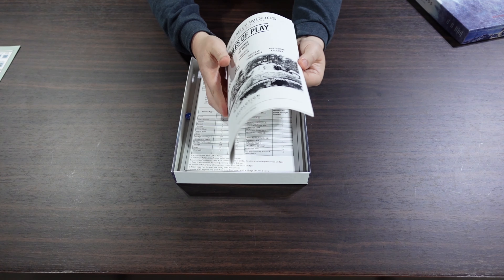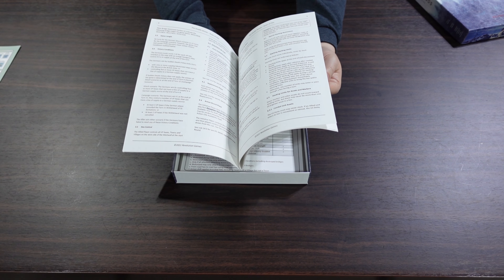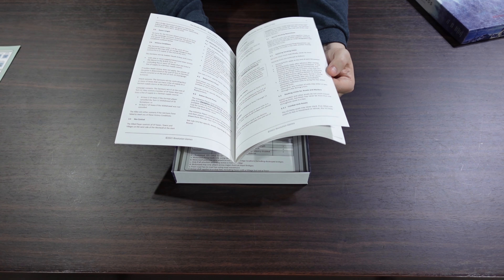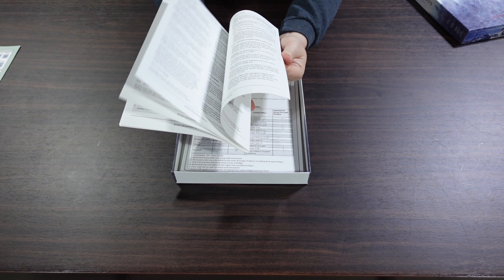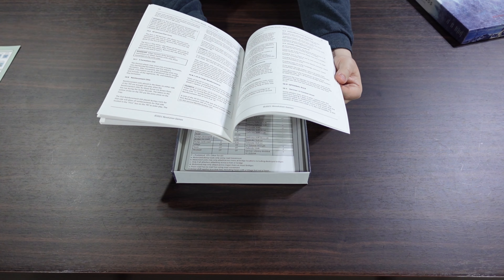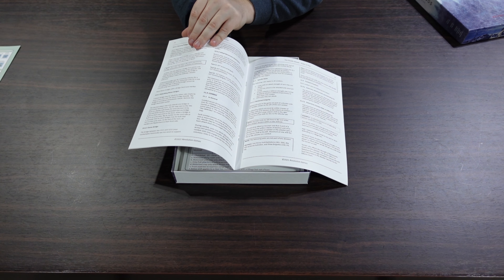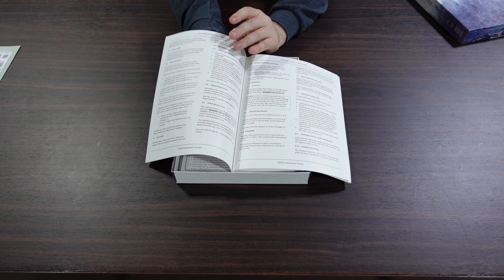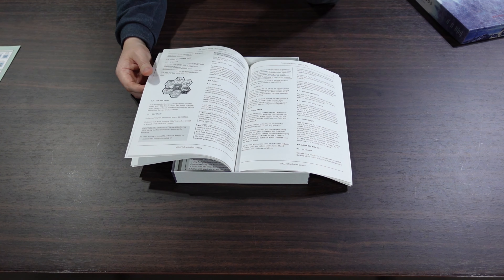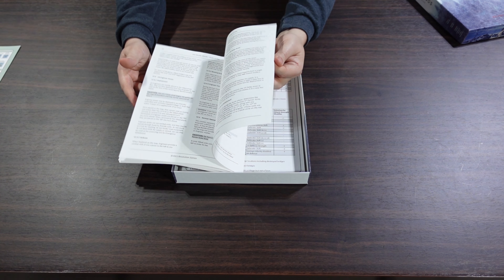Then we have the rules — Rules of Play. These are a very traditional Revolution Games rulebook, with a distinctive font. Their rulebooks are spaced out nicely. This is about 20 pages of rules, but a lot of other war games have much smaller, tightly packed font. So you actually read through this much quicker. There aren't a whole ton of diagrams, but the system itself is well worth it and not that complicated, all things considered.